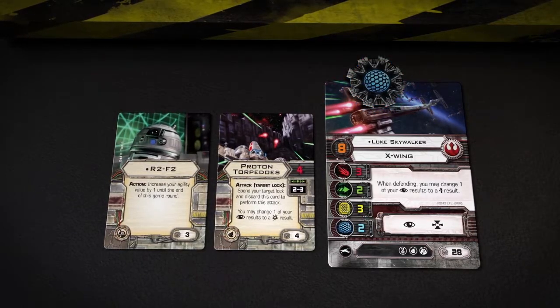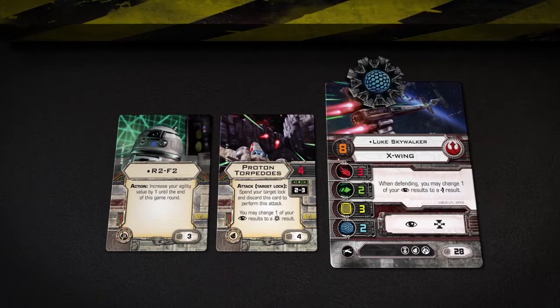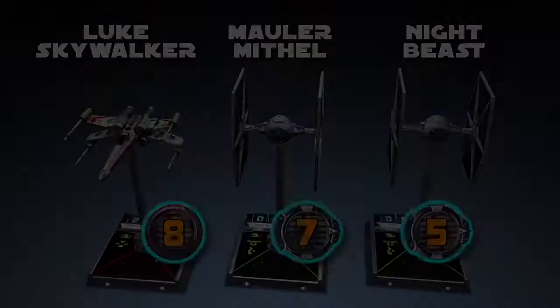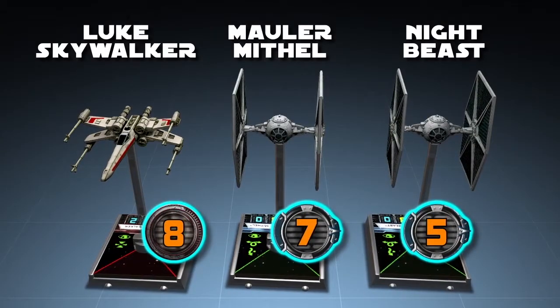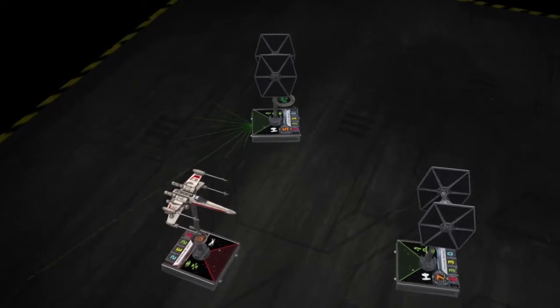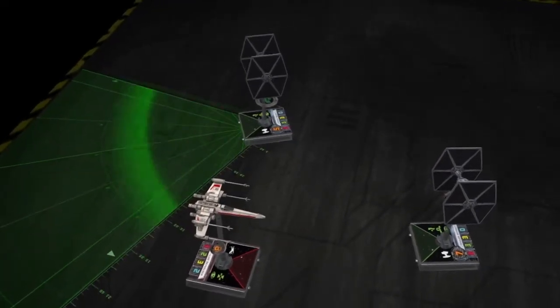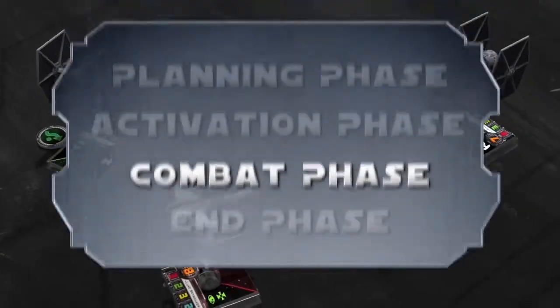After a ship's shields have been depleted, damage to that ship is recorded using damage cards as normal. The last ship to perform an attack is Night Beast, who has the lowest pilot skill of 5. Since there are no enemy ships inside his firing arc, Night Beast is unable to perform an attack this round.